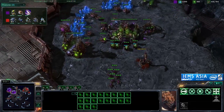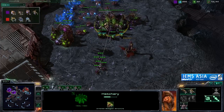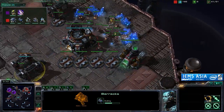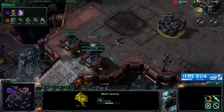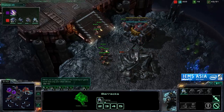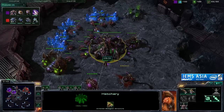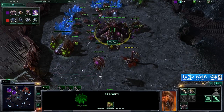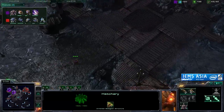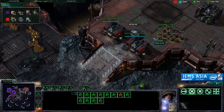If it ain't broke, don't fix it — that's the phrase I would use. Right now, I have to say Moonglade is in a comfortable position, simply as a direct result of that early all-in failing — not once, but twice — by Lono. I think Moonglade is in a position he's comfortable with right now. He's going to have speedlings up, he's going to have Banelings up, and we've seen how effective he can be with both.